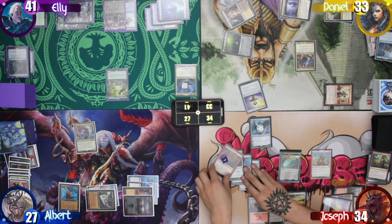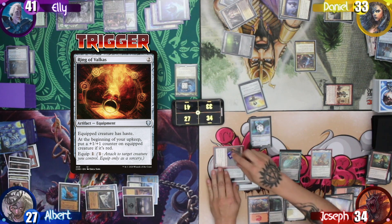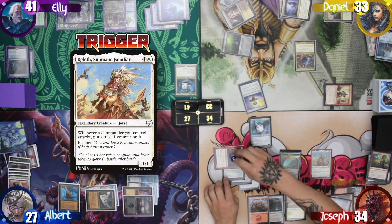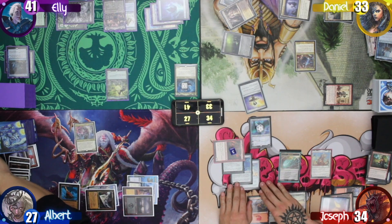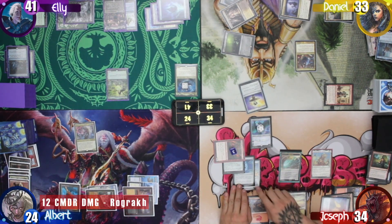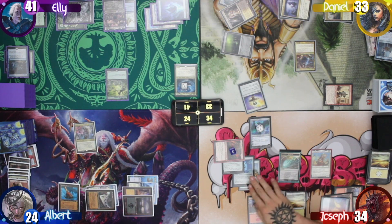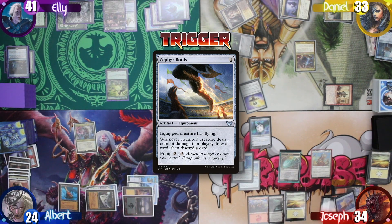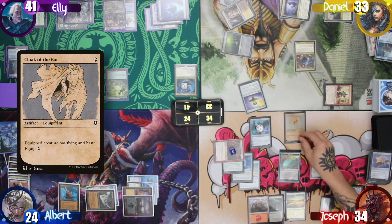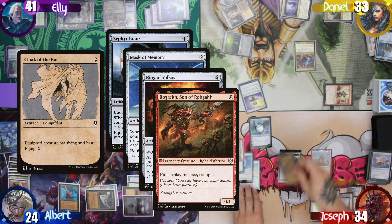Joseph then equips Rograkh with the Mask of Memory and pays two mana to equip the Zephyr Boots as well. After that, he moves to combat, triggering the ring — forgetting it was an upkeep trigger and not a combat trigger. Rograkh gets another counter, then another from the Keleth trigger. He then swings at me for another three commander damage, triggering the Mask of Memory to draw two and pitch one. The Boots also trigger to draw a card and discard. He then casts a free Cloak of the Bat, continuing to suit up Rograkh with everything under the sun.